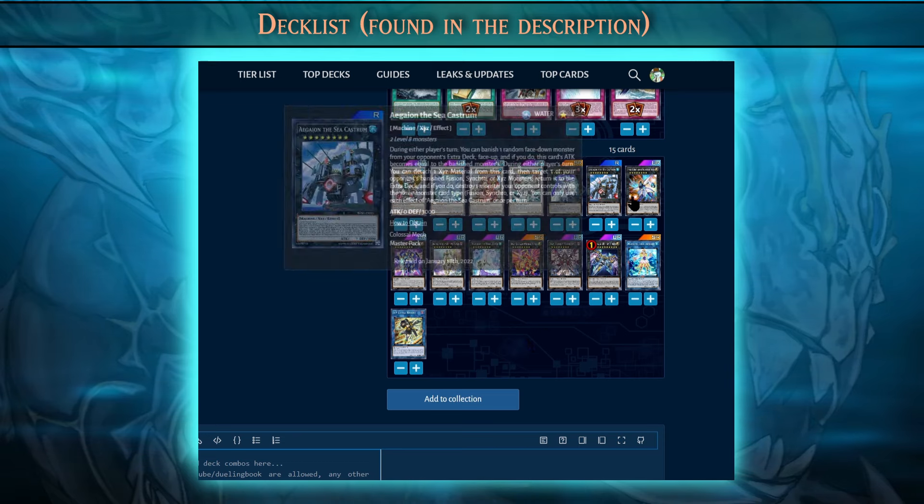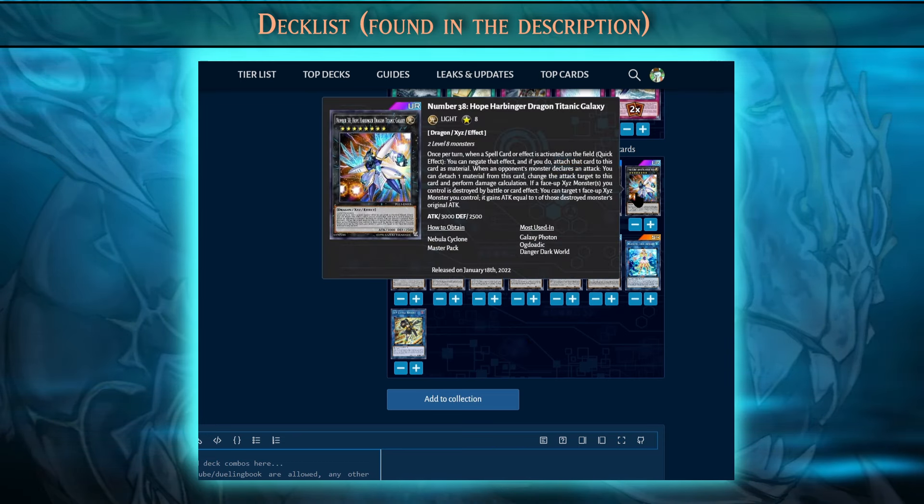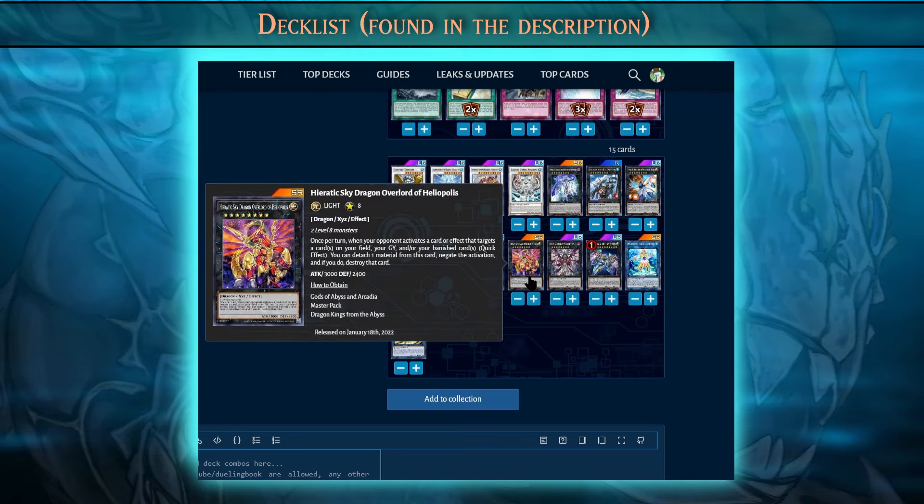We'll also have access to Number 38 Hope Harbinger, which negates spells. Then we have Hieratic Sky Dragon, which negates cards that target any of your cards on the field, graveyard, or banish zone — something you might want to summon if you suspect your opponent has an Imperm or Call by the Grave that might disrupt your strategy.